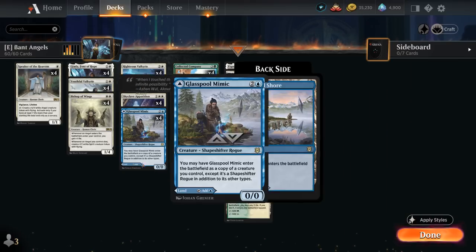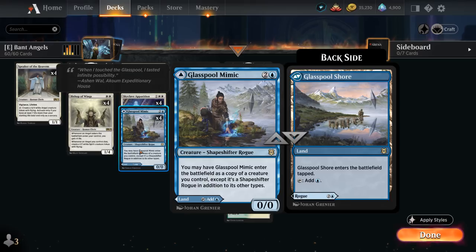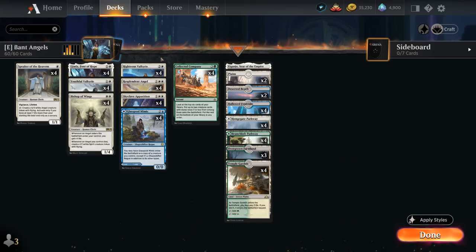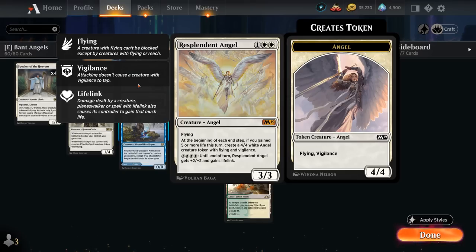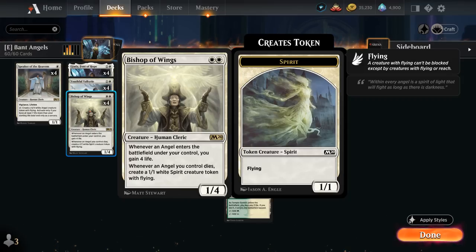The reason to splash blue is mainly for Glasspool Mimic, which we can play as a tapland or the Shapeshifter that will copy a creature already in play. It can copy one of our key Angels like Righteous Valkyrie, which gains life when an Angel or Cleric enters the battlefield equal to its toughness, and if we get to 27 or more life we give our team a +2/+2 bonus. Also very important is Resplendent Angel, which makes a 4/4 Angel token end of turn if we gained 5 or more life. Bishop of Wings gains 4 life when an Angel enters the battlefield under our control, and when an Angel dies it's replaced by a 1/1 Spirit token, which can help against more controlling strategies.